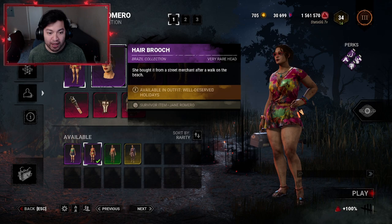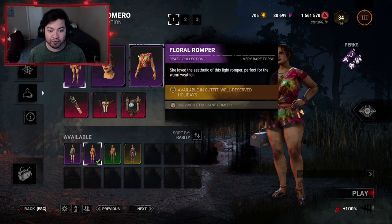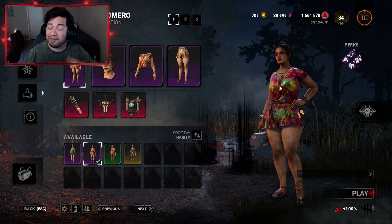When it comes to the head, it's called Hair Brooch — she bought it from a street merchant after a walk on the beach. The torso piece is called Floral Romper — she loved the aesthetic of the light romper, perfect for warm weather. For the legs, the description says these leather sandals were comfortable to walk around through the city.